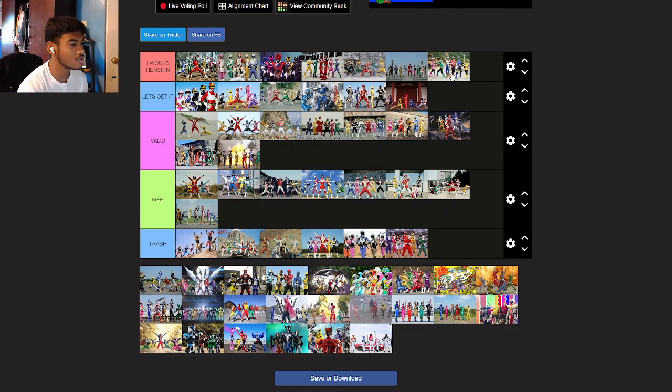GoBusters — let's go! Come on! Colored visors, no mouth, black pants, leather jacket, with the simplest morpher and the simplest suit design. It's amazing and I love it.